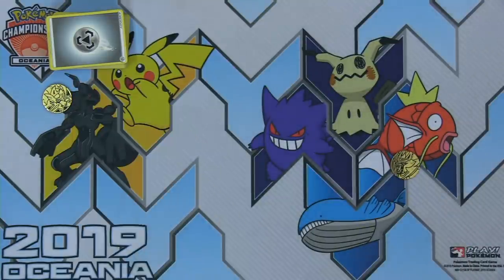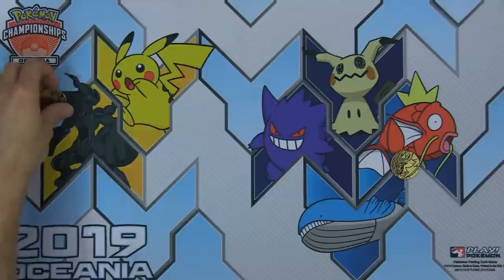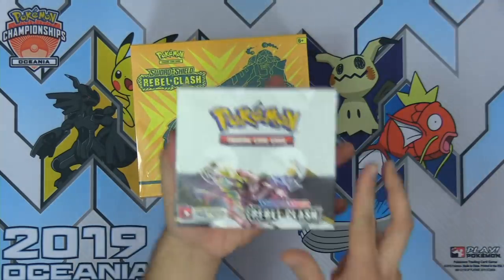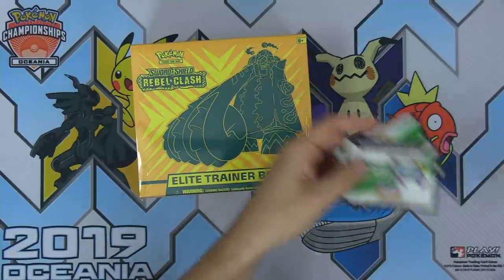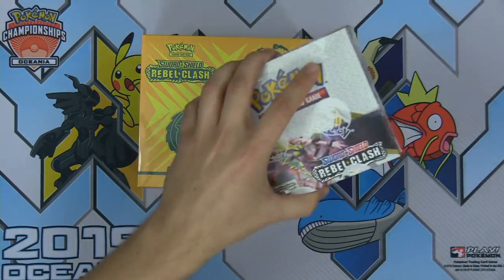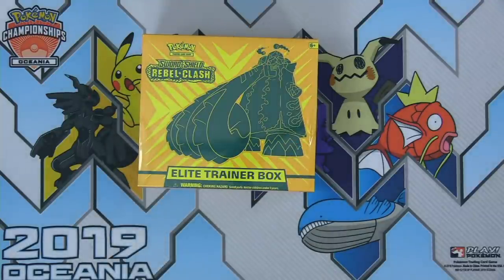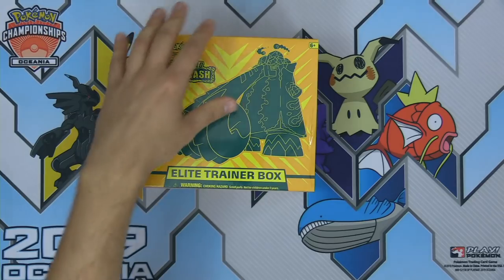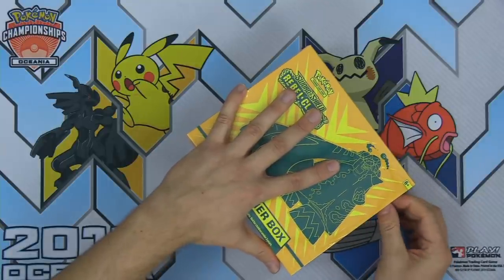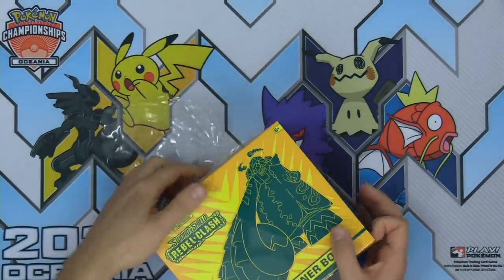Thanks again to the Pokemon Company International for providing this awesome Pokemon product to show off here on Tricky Gym. We are giving away the codes from this Rebel Clash Booster Box, as well as the codes from the theme decks and the ETB. I'm going to draw two winners for the booster box, a winner for the theme deck codes, and a winner for the Elite Trainer Box code — four winners in all. Type 'Tricky' into the Twitch chat for your chance to win.